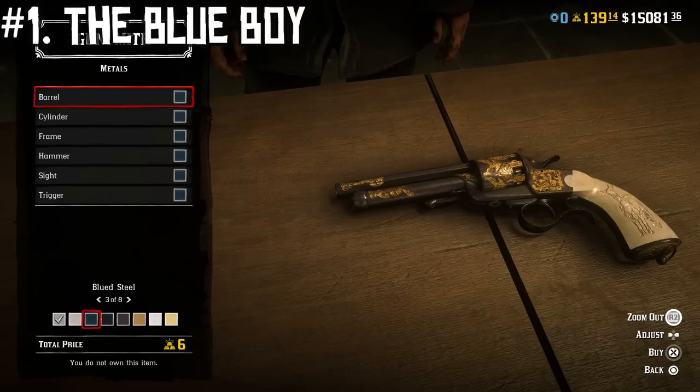We're going to have all blued steel for the trigger, sight, hammer, frame, cylinder, and the barrel. Then we're going to engrave it with the Victorian style and do gold inlay, because the gold pops really nicely against the blue, and then the contrast between that and the pearl grips just looks incredible. It's not flashy, but it's very stylistic — a very nice-looking gun. It performs well because the LeMatt is arguably one of, if not the best, handguns in the entire game, and this looks great without being super gaudy. I think it looks awesome, and it's a timeless classic as far as looks go.